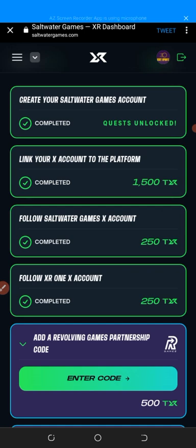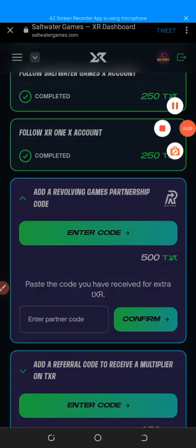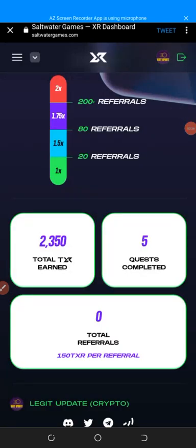The next mission says 'Enter partnership' — that is a referral code. Enter my referral code in that section, then click Confirm and you get 500 TX tokens. Coming back, I now have a total of 2,350 TX tokens and there are still more quests to do. To save time I've only shown you these few — you can do the remaining ones by yourself. Make sure you complete everything, including linking your wallet to secure your points.